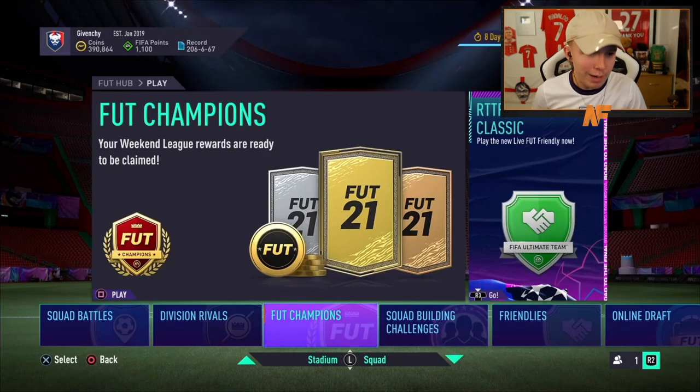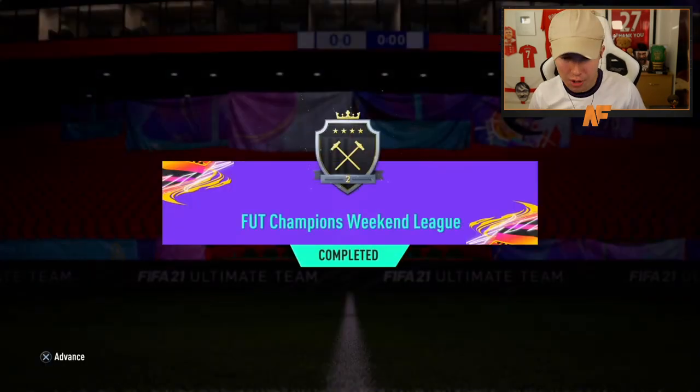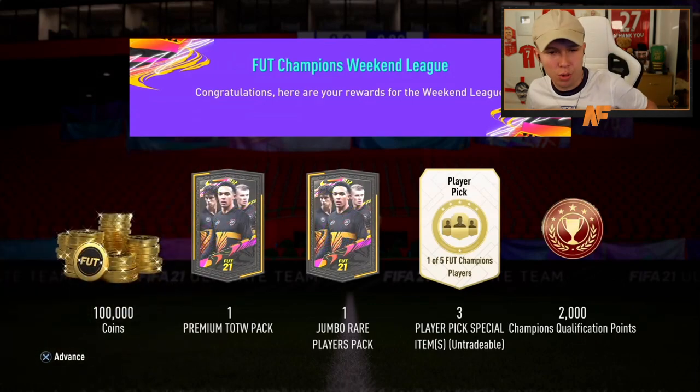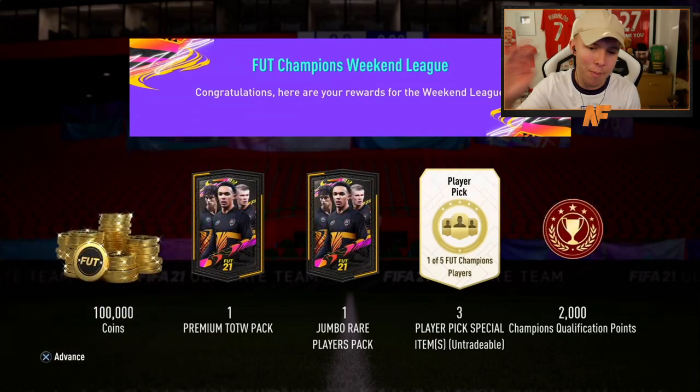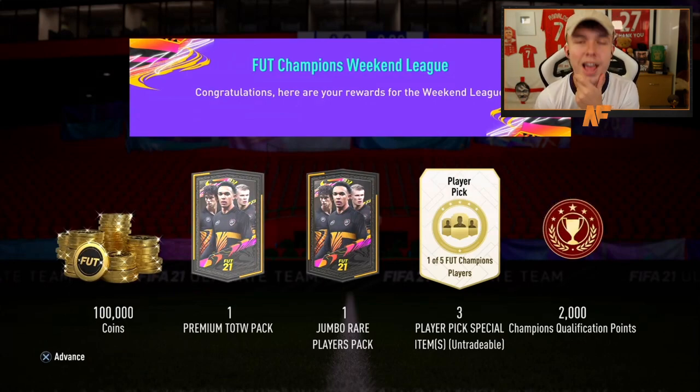Onto Salmo/Dino's Foot Champs rewards. He finished Elite 2 — absolute beast, love to see it. For Elite 2 you get 100,000 coins in the bank, a premium Team of the Week pack where Messi and Bruno will be in, a 100k pack, three player picks out of five options, and the ultimate qualification points. Let's get into it.